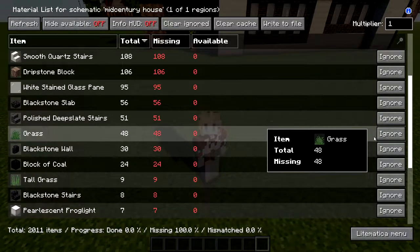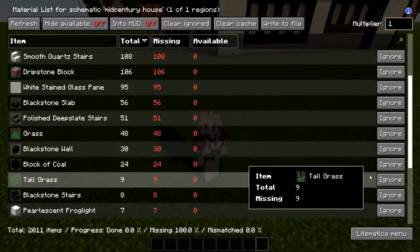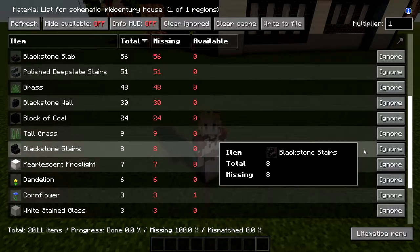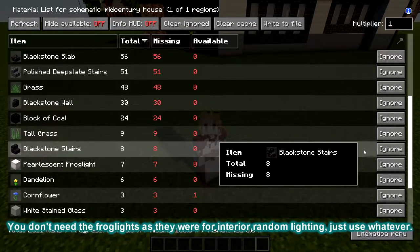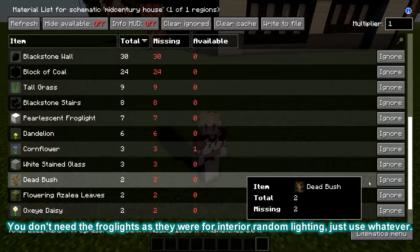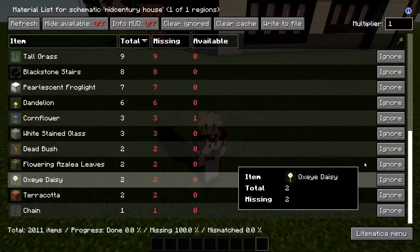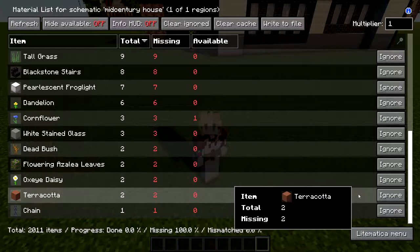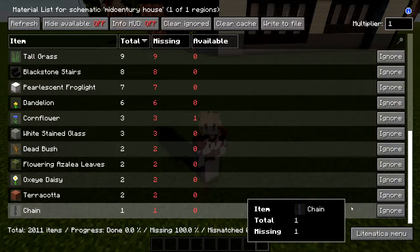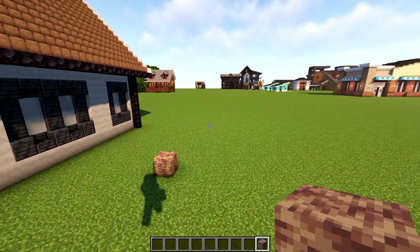51 polished deep slate stairs. The grass you can ignore — it was part of the design when I built it in a different world, but if you want to add grass, there you go. 30 blackstone walls, 24 blocks of coal, 9 tall grass (again, ignore unless you want to decorate), 8 blackstone stairs, 7 pearlescent frog lights, flowers if you want to decorate the outside, 3 white stained glass blocks, dead bushes and terracotta for decor if you want, and one individual chain for your front door.